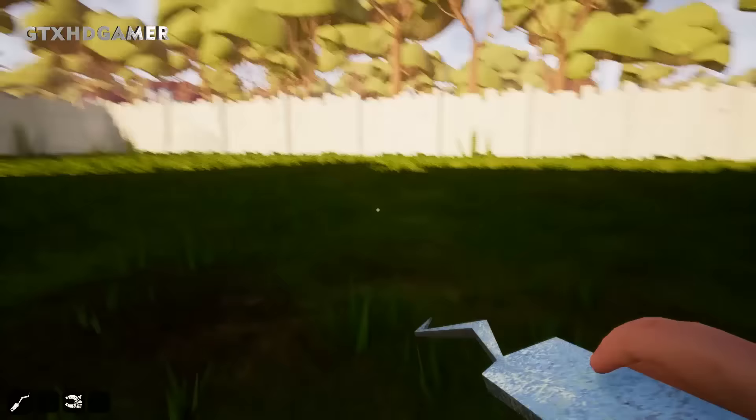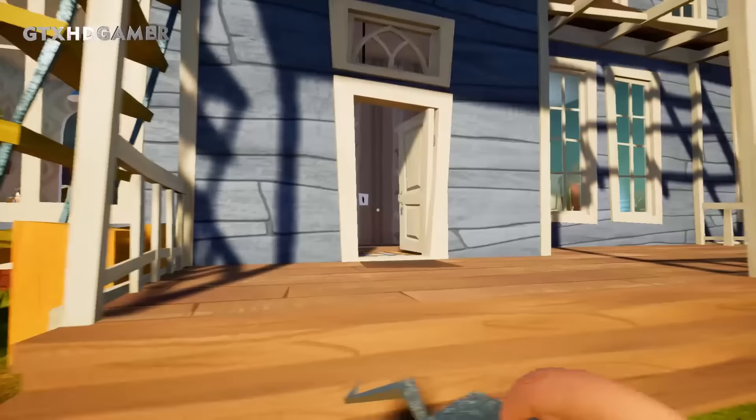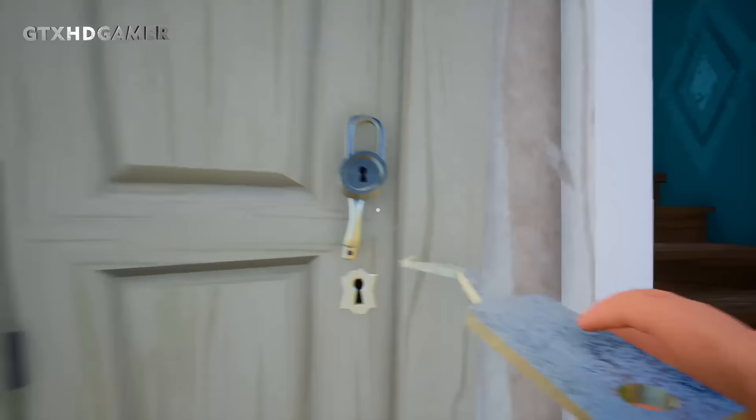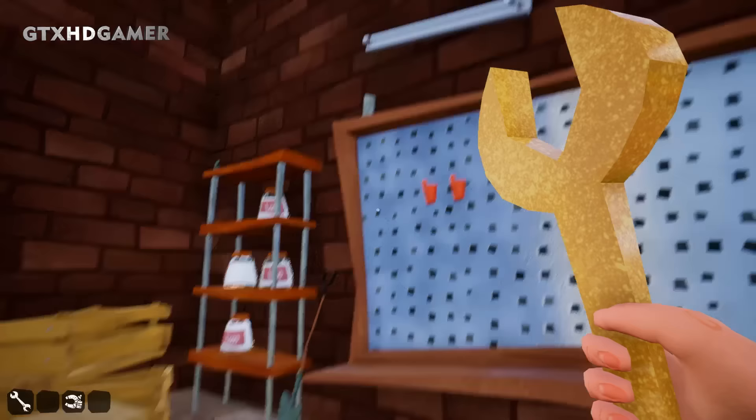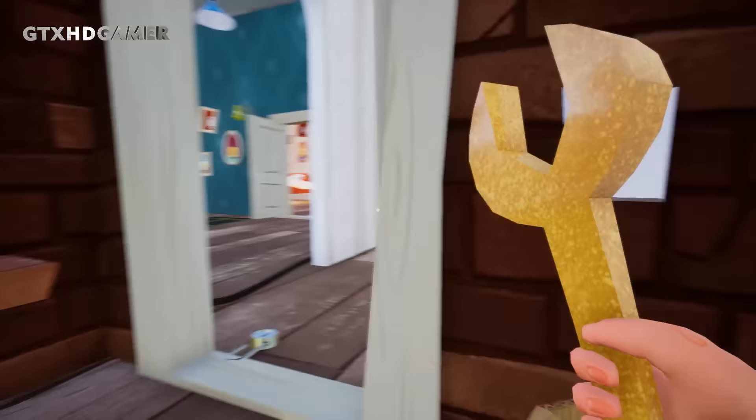So we have to enter the neighbor's house and unlock this lock. Now open this and there we have a wrench. Get the wrench and exit the house, then come back to the house.